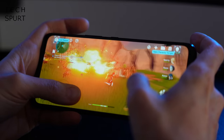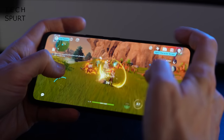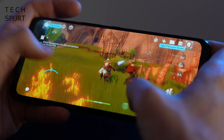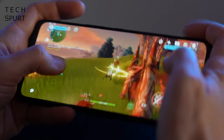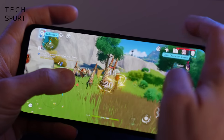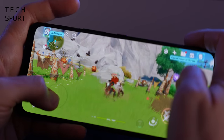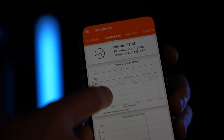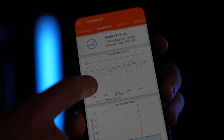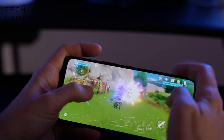Ultra Durable mode makes a significant difference to longevity. Playing Genshin Impact on the same maxed-out settings, the ROG Phone 5 kept going for twice as long compared to X Mode — just over 4 hours from a full charge — and the phone heated up slower too. However, there is a serious performance impact in Ultra Durable mode: on those top settings in Genshin Impact, I noticed the frame rate drop to laggy levels for a couple of seconds or more, and when fighting multiple enemies at once there is definite slowdown — though to be fair, that's on maxed-out graphics in one of the more demanding games available.